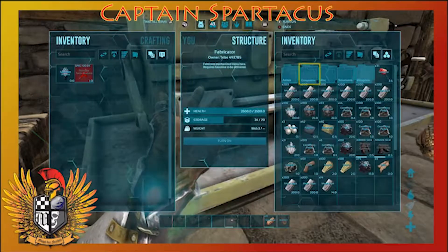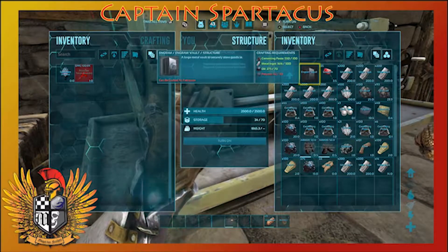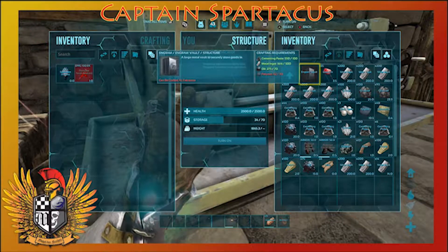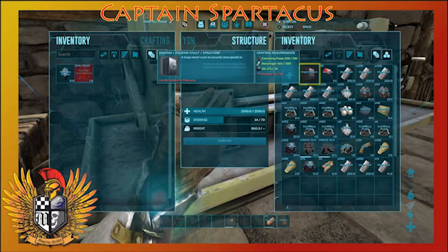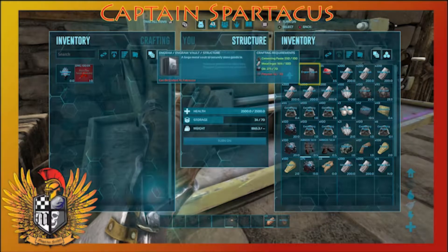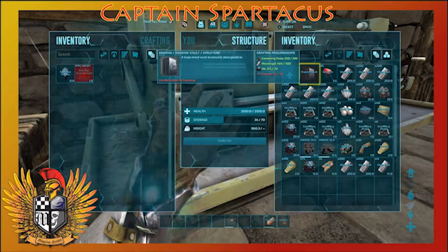I've got all of the structures and metal storage ready — except for polymer. I just need to gather up some more polymer; that's just cementing paste and obsidian. I'm gonna make a vault, which can hold like 150 to 300 things. The vaults are super expensive — 500 metal — and the polymer and metal are really hard to get, so I just need a little bit more polymer.